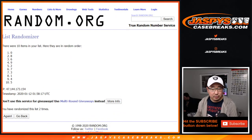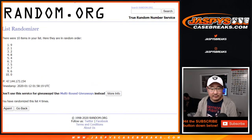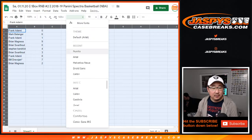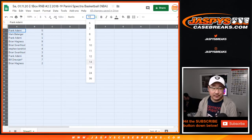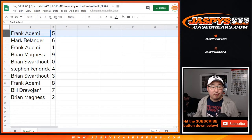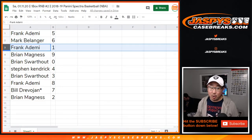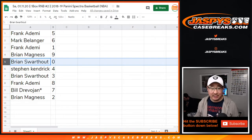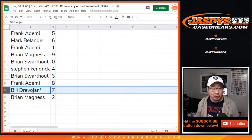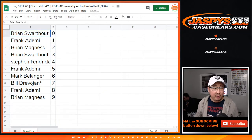We generate a number between two and eight. Five down to two. Here are the number assignments: Frank gets five, Mark gets six, Frank gets one, Brian M gets nine, Brian S gets zero. Stephen Kendrick with four, Brian S with three, Frank with eight, Bill — last spot — Mojo, seven, Brian M with two. Let's order these numerically.